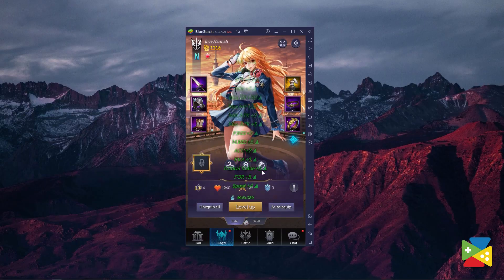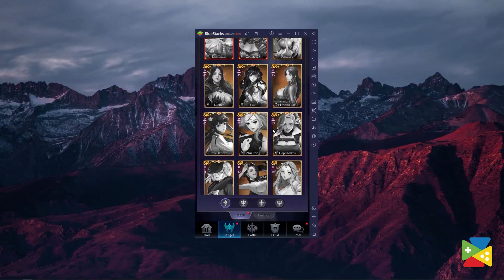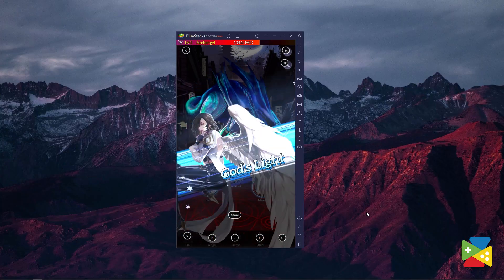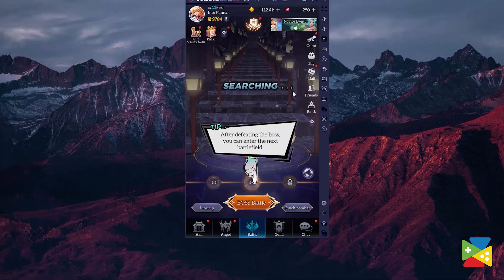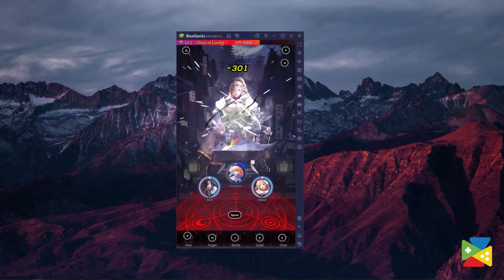Idle Angels features quite a lot of different RPG mechanics, such as character upgrading, different types of gears, and a variety of different units to unlock. And of course, most of the game is actually performed automatically. But you are still required to check every so often, especially if you are working through story missions, since you still need to click to move to the next level after clearing battles.